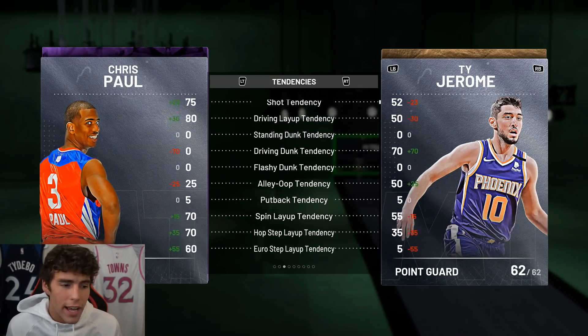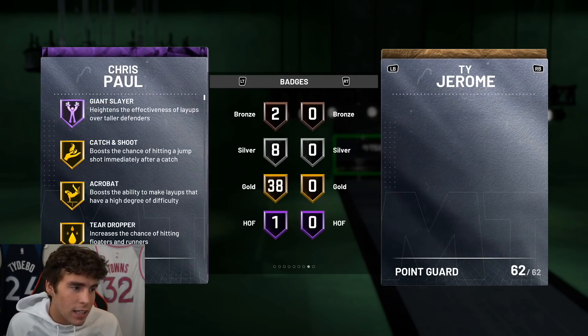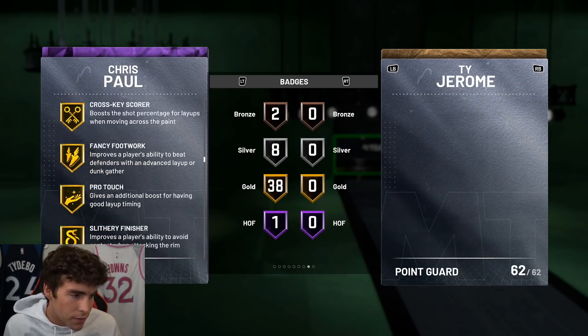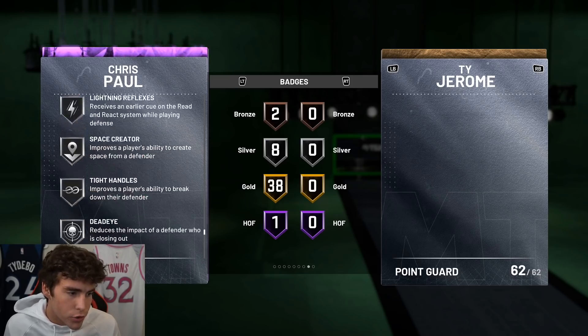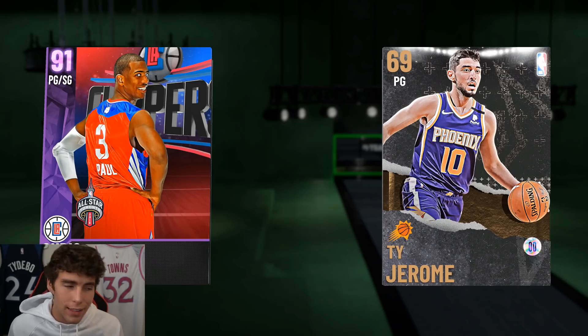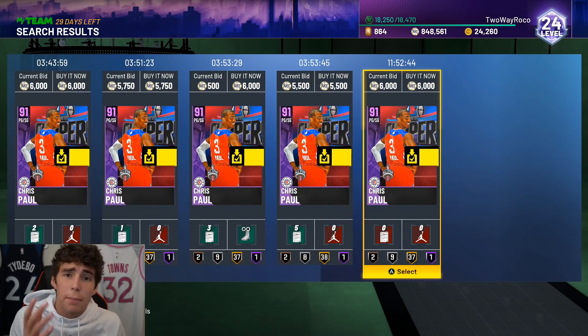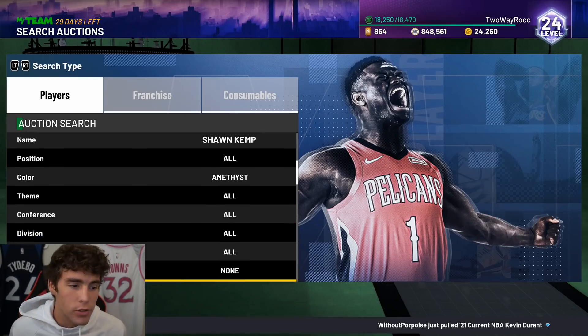The only negatives on this card: he's short and he can't dunk. Outside of those two things, what negative can you say? Defensive tendencies are very solid. Badges: Hall of Fame Giant Slayer, Gold Catch and Shoot, Dimer, Pick Pocket, Pick Dodger, Clamps, Interceptor, Heart Crusher, Tireless Defender, Handles for Days, Bailout, Quick First Step, Stop and Go, Unpluckable, Flexible, Hot Zone Hunter, Green Machine, Range Extender, Volume Shooter. He's a lot better on next gen compared to current gen, which factored into my weighting. For under 6,000 MT, it's very hard to find a better point guard outside of my number one.